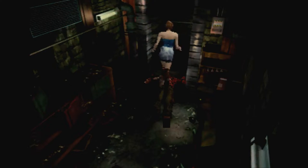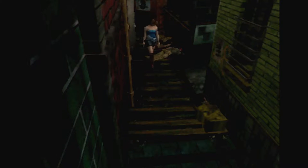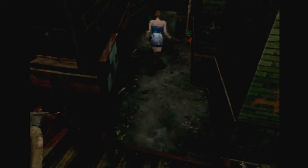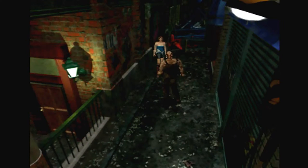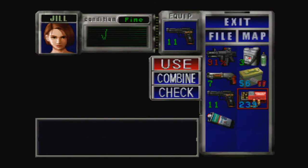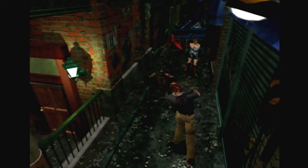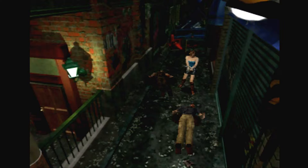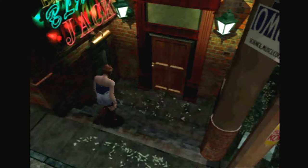This game also adds the 180-degree turn, where before you had to turn all the way around. It adds a dodge button — if you push square right before you get hit, Jill will sometimes get out of the way. It also adds random scares. In previous RE games, scripted scares always happen the same way — like the dogs jumping through the windows. In this game, sometimes crows will come out instead of dogs, or nothing will happen ten times and then something will happen on the eleventh.